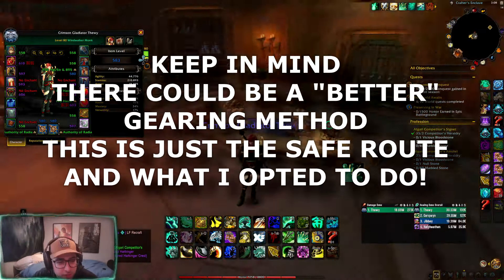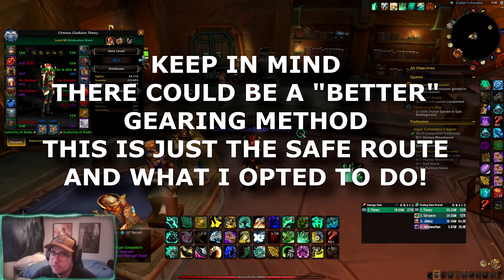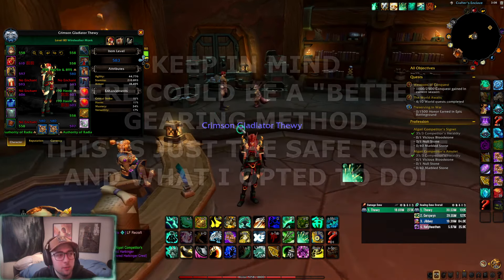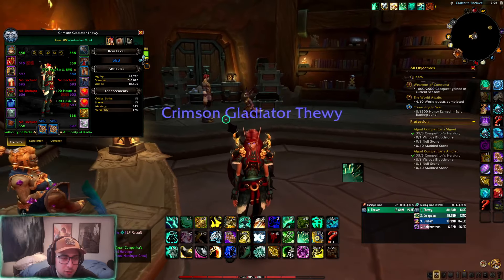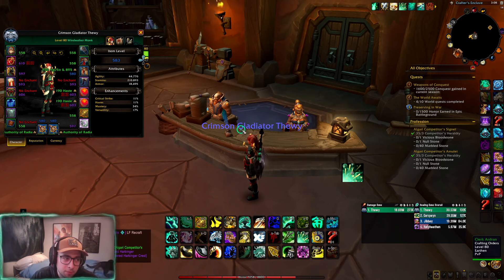I've been asked so many times in the past day and a half as the season has started in The War Within: what gear am I crafting, what pieces am I picking up as fast as possible with the bloody token gear, the heraldry pieces from arena that you can use to craft gear, and also what conquest gear I've opted into.